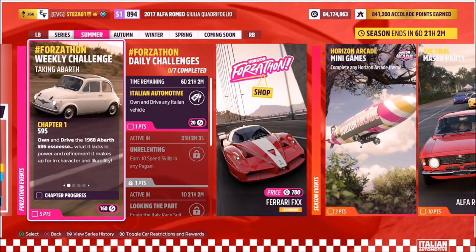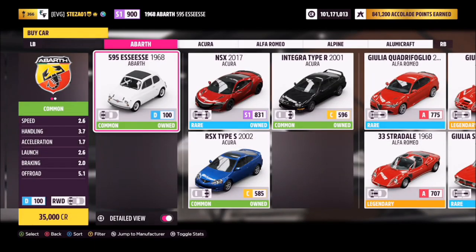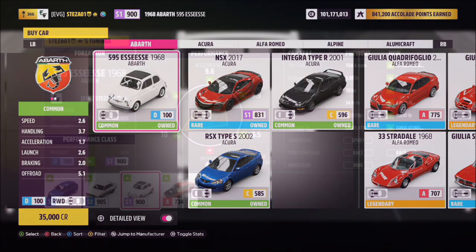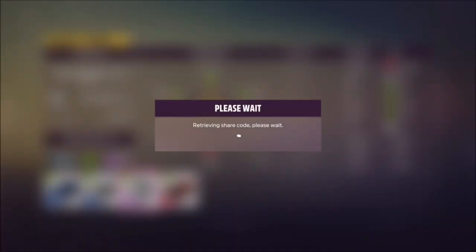Hello and welcome back to the channel — apologies this video is late, I couldn't pre-record this one. This is this week's Forzathon guide called 'Taking a Bath,' which wants you to own and drive the 1968 Abarth 595 to complete all of the challenges. This is one of the newly added cars, so you have to purchase it from the Auto Show for 35,000 credits, or you can probably find one in the Auction House. It's available to everyone — it's not DLC.